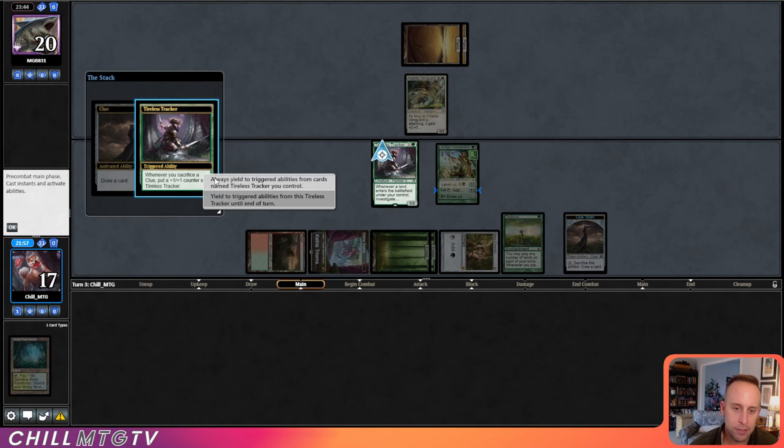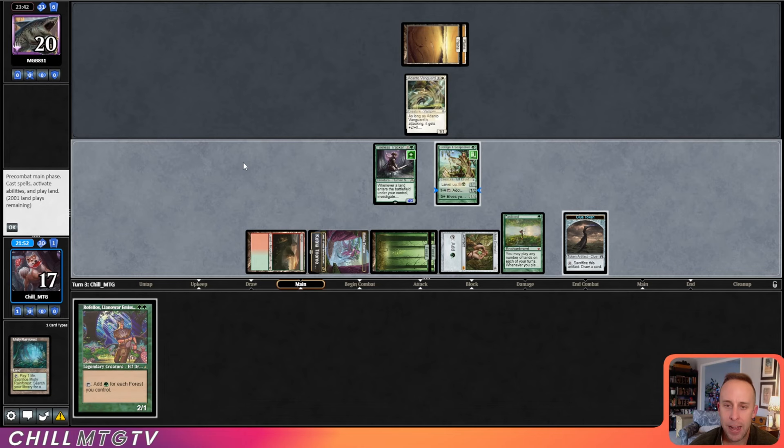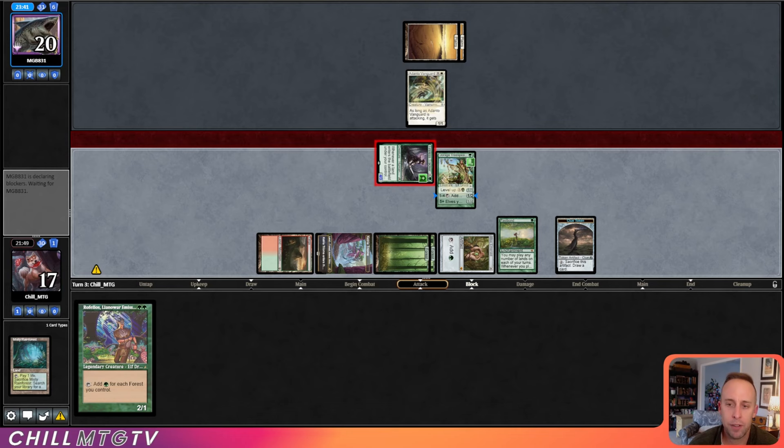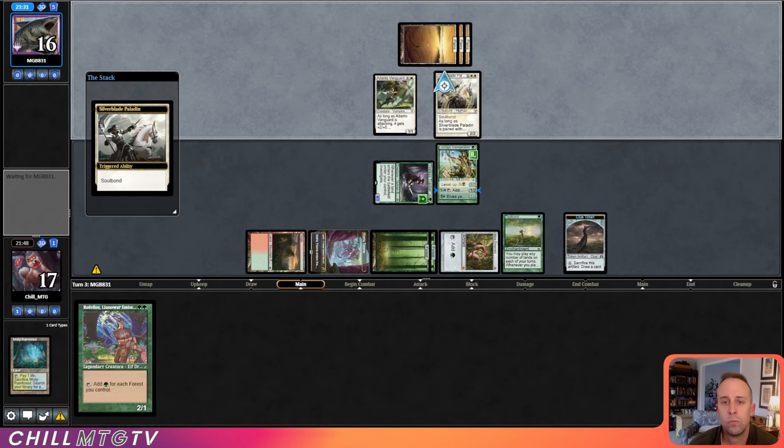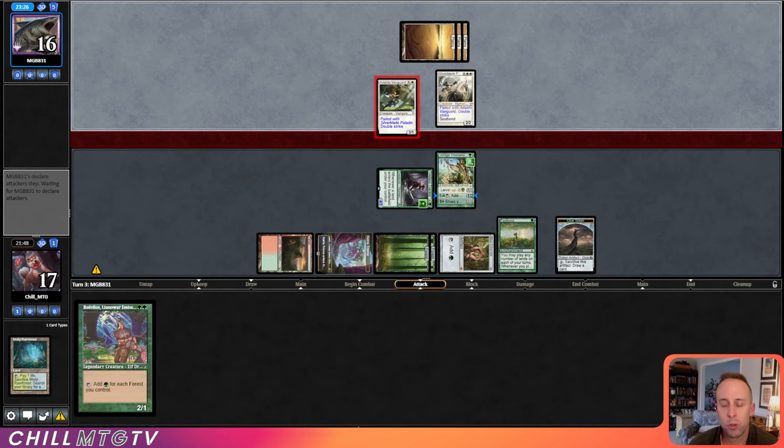We can still get in here with the Tireless Tracker, as Adanto Vanguard only gets its +2/+0 when it's attacking. We draw Rafellos off the Clue token — that means we're going to have a million mana. Opponent plays Silverblade Paladin — that means Adanto is hitting for six. Yeah, get in there. We'll just take it; now we're down to eleven off the Fastbond pinging.